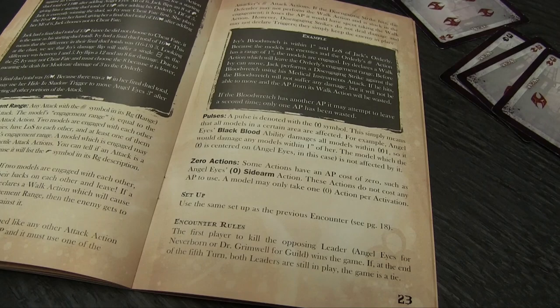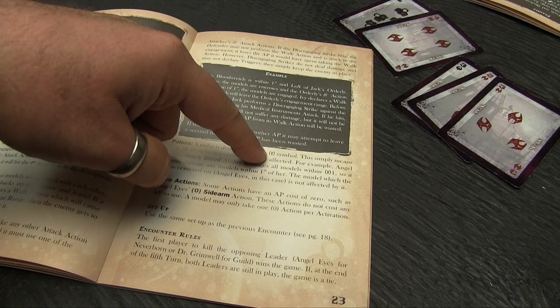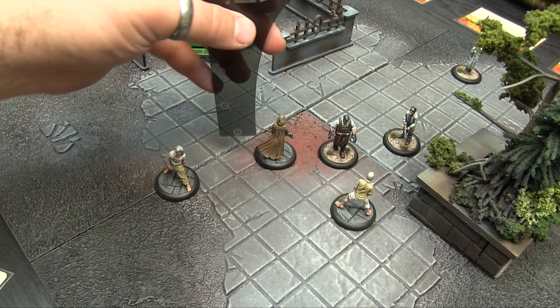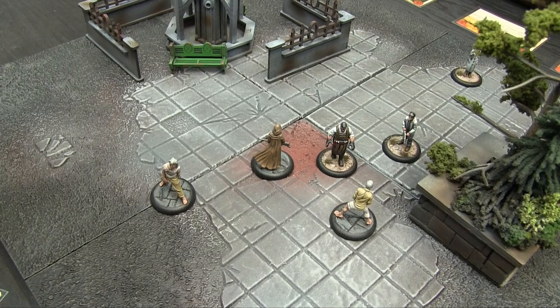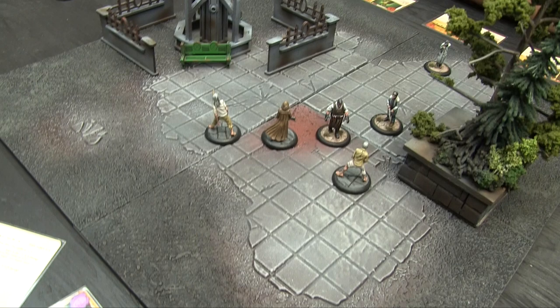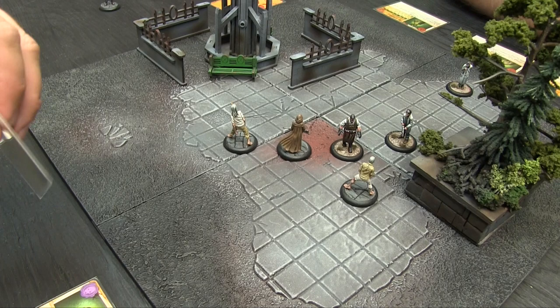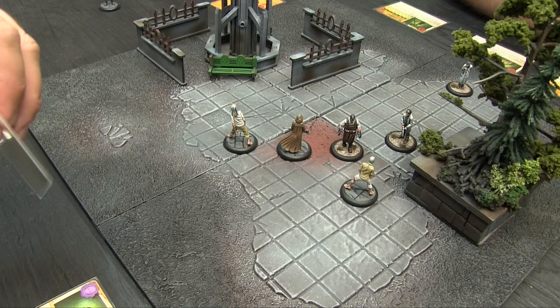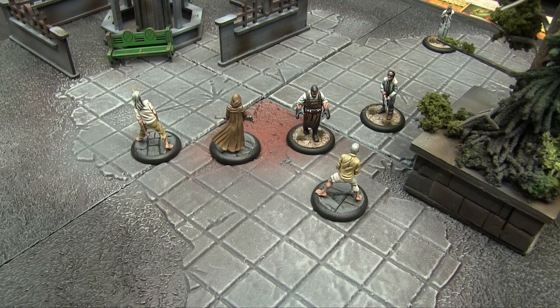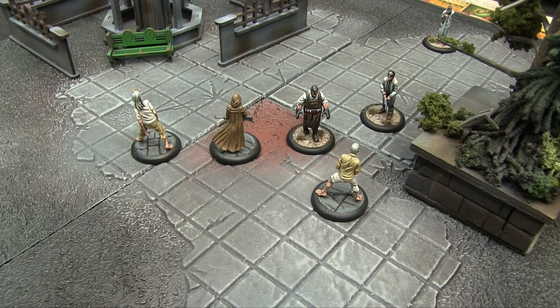Pulses are denoted by a symbol of a figure with lightning shooting out — all models in the area of effect are affected. Angel Eyes has Black Blood: whenever she's damaged, all models within 1 inch take 1 damage from the poisonous blood. Friendly models are affected too, unless they have the Nephilim keyword or the Black Blood ability themselves. Conveniently, Blood Wretches have Thick Skin and ignore pulse damage entirely. But any of Grimwell's gang within 1 inch when she's hit will take damage.